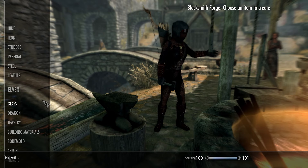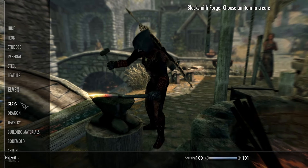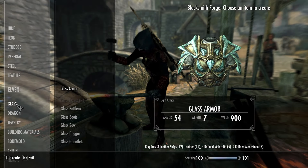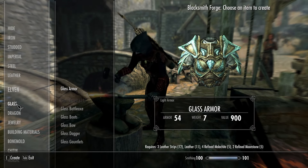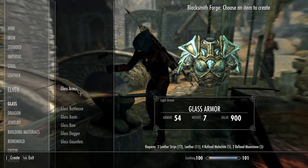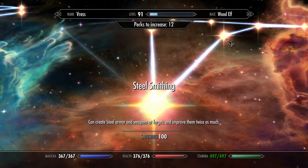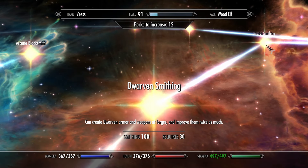From here you can select a category from the left hand side and find the item that you wish to create. Once you've selected an item you'll see a preview of that item as well as the materials required to craft it at the bottom of the screen. To unlock new categories of items you're going to need to level your smithing skill and unlock the appropriate perks, which we'll cover in more detail in the final section of the video.